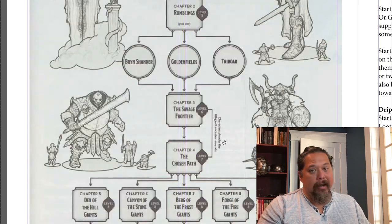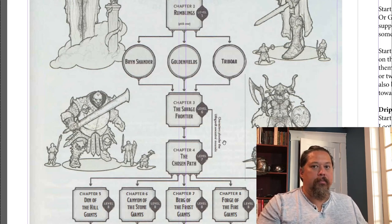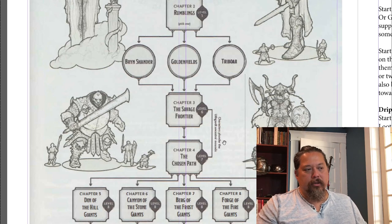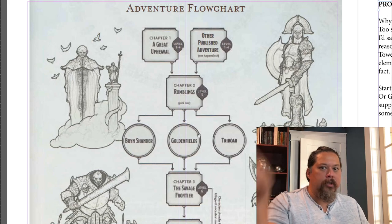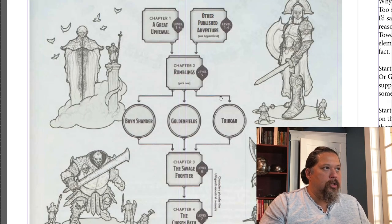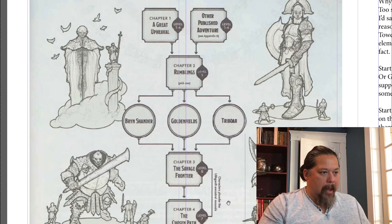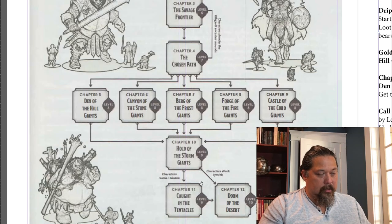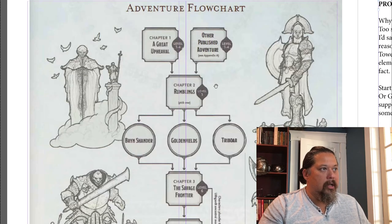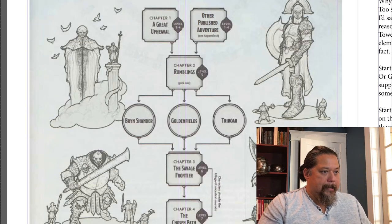As a DM, when you get these campaign books, own it. If something doesn't thrill you, take it out. You are the dungeon master — you decide. So what I'm doing is: I'm taking out the Eye of the All-Father, I'm taking out the Savage Frontier section, and I'm cutting out all the rumblings and beginning stuff. Don't need it.